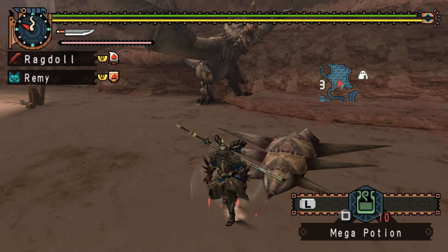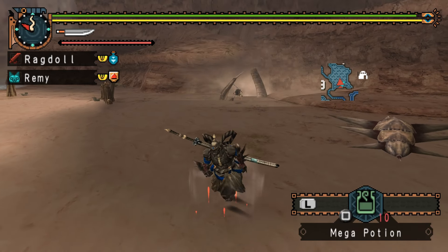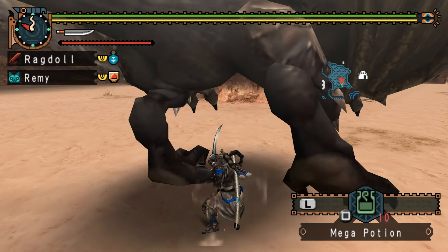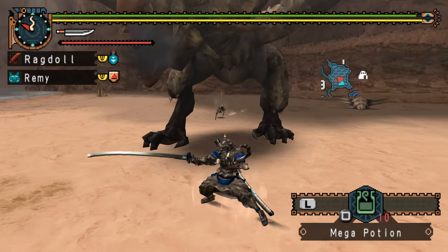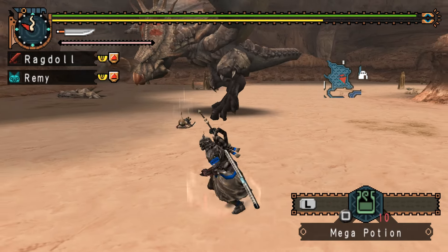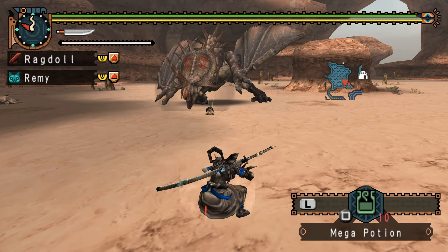One thing that's interesting with Monoblos is you might think it is literally just a Diablos with one horn, but there actually are differences. Its head — the whole head itself is slightly different, and the back is different as well. So even though it looks pretty much exactly the same, it isn't. And also, as you can see, when Monoblos gets enraged it has the red stripes on its head — I don't know what that bit's called.